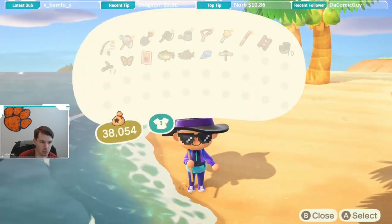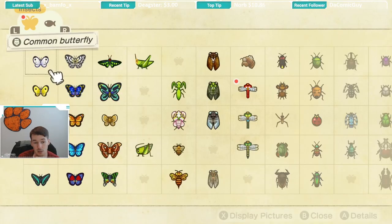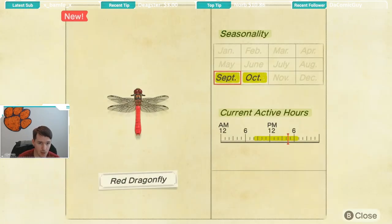So this bug should be a little bit easier to catch than all the other dragonflies that have been in the game. If we check on the seasonality, this bug is available September and October, and it is available from 8 a.m. until 7 p.m., so available most of the day.